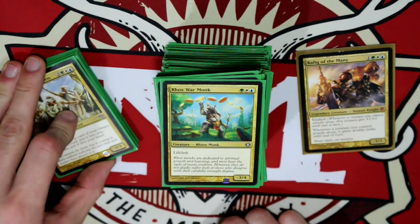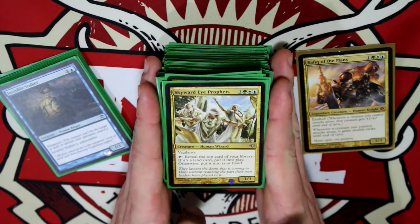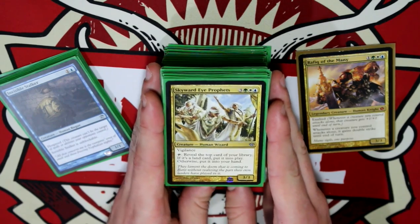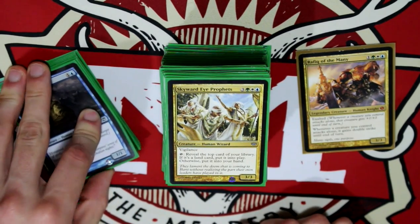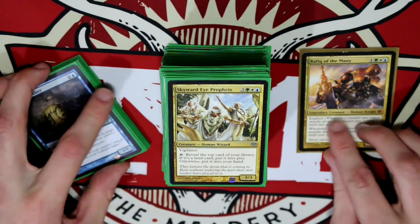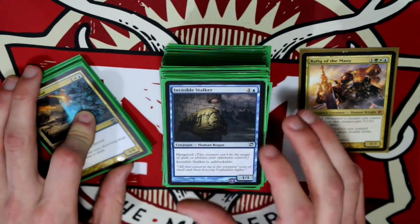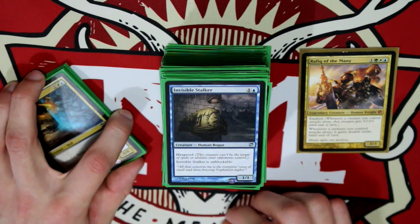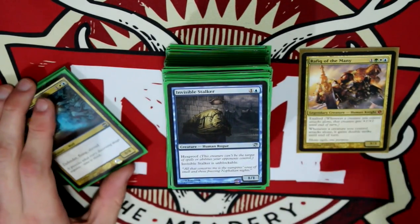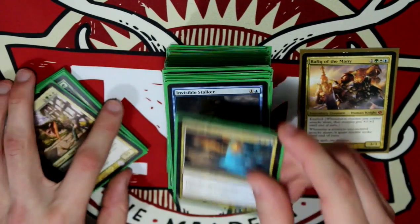Rorix War Monk with Lifelink — he's a really good attacker because you can get him out on turn three. Skyward Eye Prophets — I love their art, and they reveal the top card of your library; if it's a land put it into play, otherwise put it into your hand, just for draw power when things get stagnant on the battlefield. Invisible Stalker — Hexproof and Unblockable — this is probably one of the biggest attackers in this deck. When I get him out, I pretty much attack with him every time because Hexproof can't do anything about it, Unblockable can't do anything about it.